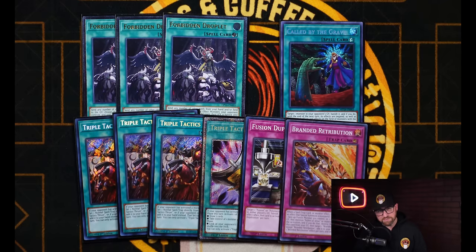Even post-side, it grabs stuff like Shadoll Fusion, which is insane against the Fire King variant. The last card of the deck is Branded Retribution — you gotta play it. This makes for 45 cards, which I think is pretty reasonable for all the stuff we have included.